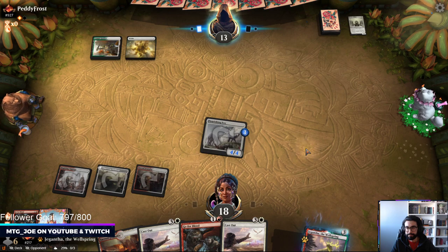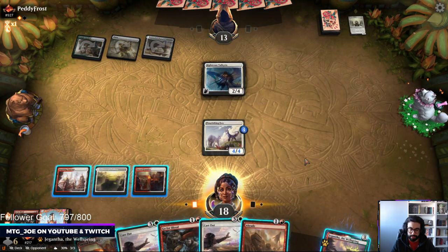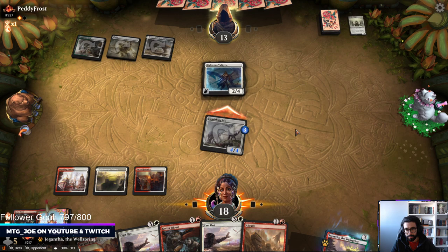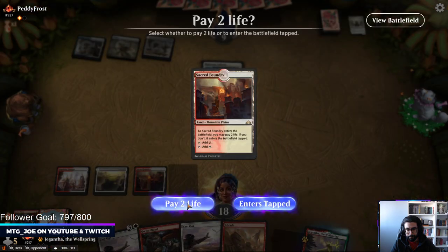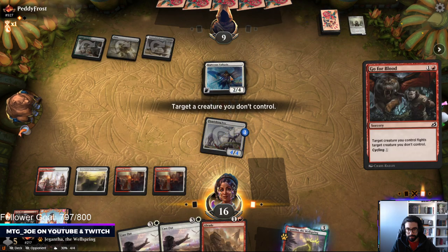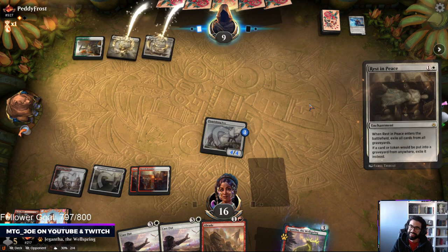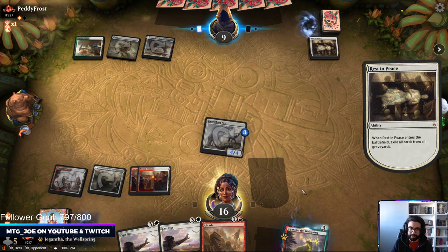This game is going better than the first one. They always seem to have this too. I think here I actually like doing this — fight here and then hold up an Abrade. If not, I can cycle one of these Cast Outs. This Fox is just going to solo us. That's fine — we'll just Cast Out.